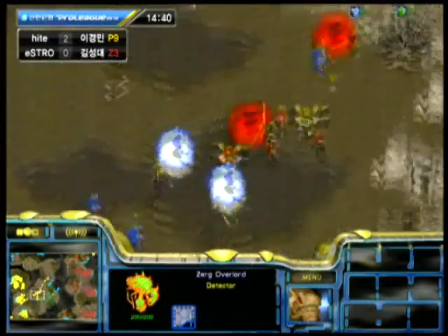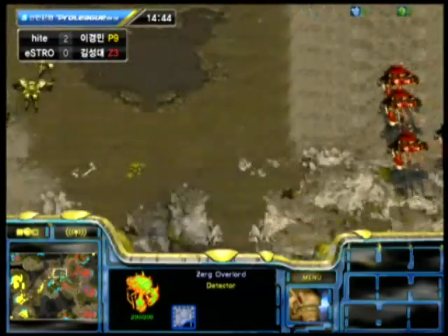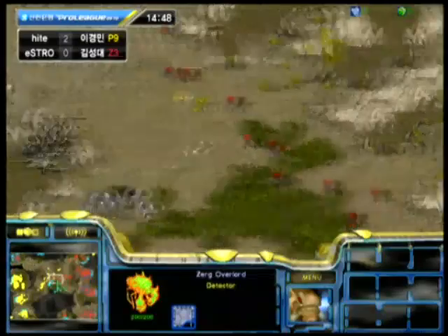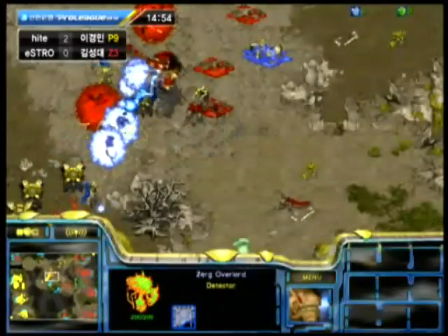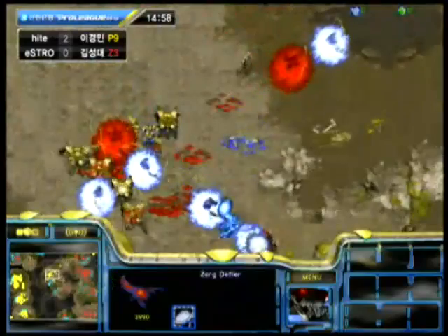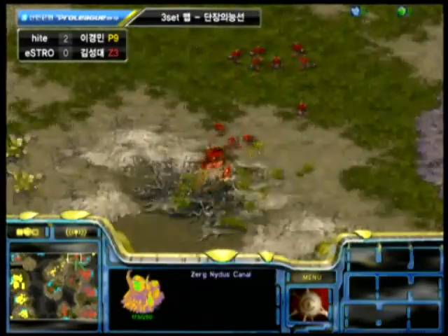Now he's actually loading up for a drop — he's got speed and drop tech on those Overlords and he's walking right into a group of Dragoons, but I don't know if those Dragoons saw him or if Harangi's able to react to that. It doesn't look like Harangi saw it, because he would probably send that Observer down there to follow them. They're just going to shift a little south and still head across the map.